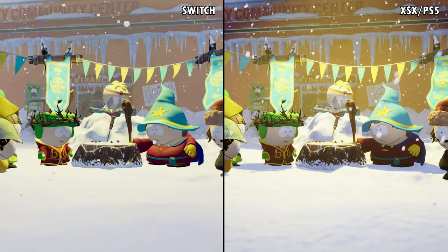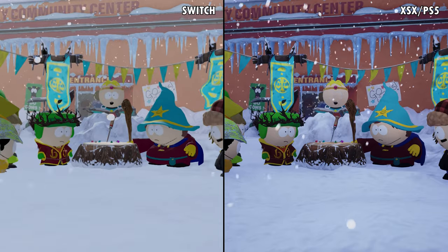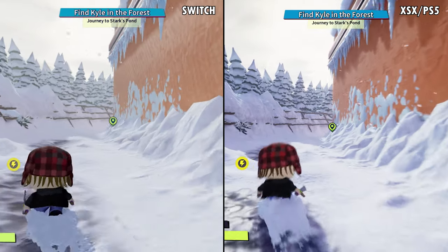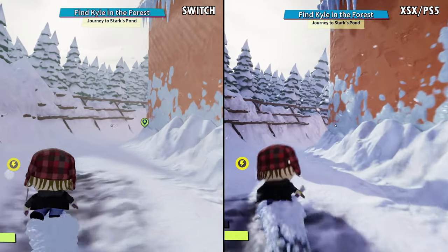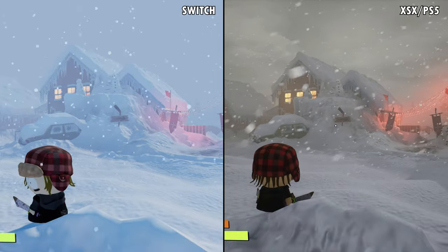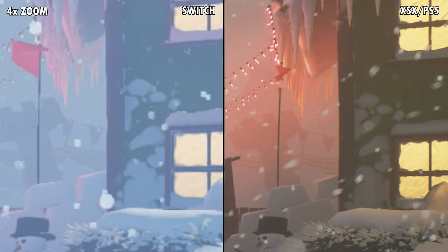As expected, the graphics are toned down on the Switch, even though this isn't really a graphical masterpiece of a game — it almost looks like a mobile game. Still, Xbox and PlayStation provide a lot more detail and run closer to 4K resolution, while Nintendo Switch runs between 720p and 1080p with significantly less detail.